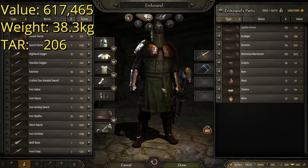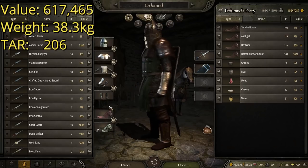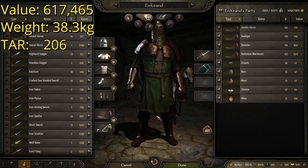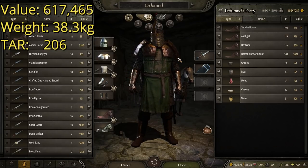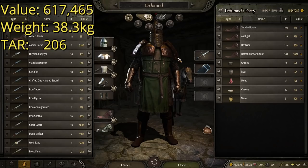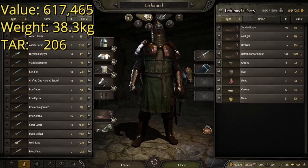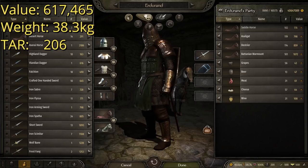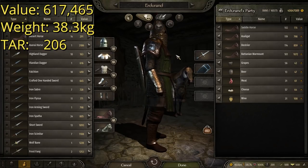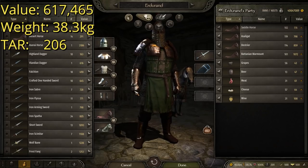So this is the fourth best suit of armor, again following the same rules — each one is the fourth best piece of armor overall. Now this one, the look does not fit together as well as the last one, but this is not based on looks — it's purely stats. So this suit is made up of the Pointed Northern Lord Helmet with Feather — a pretty goofy looking helmet. It offers really good protection with only these two little holes, mail all the way around with plates on it. It's a really good helmet protection-wise, just really funny looking.